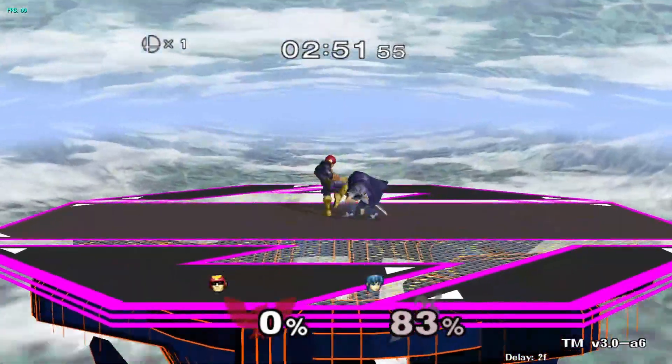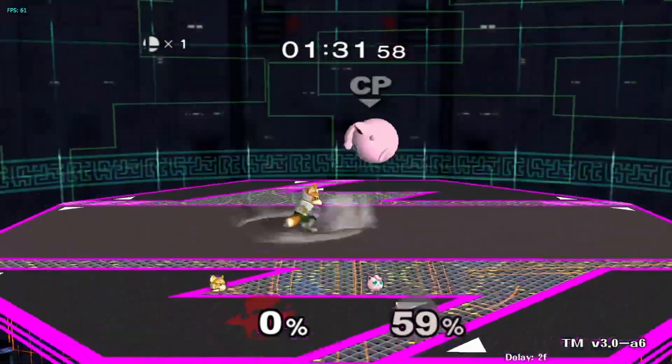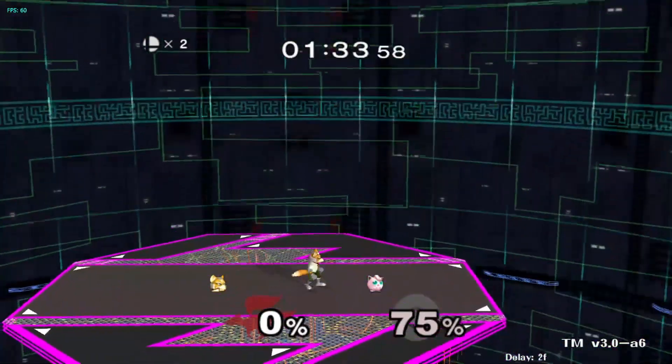A two-piece is what I call a simple combo of two moves. Learning these two pieces — these simple combos of two moves — simplifies your punish game and gives you a clear path of improvement and things to learn. If you can get these two pieces down, you'll have a consistent punish game, which means a strong punish game. And that means you don't need to win neutral as often — you need fewer neutral victories in order to take a stock.